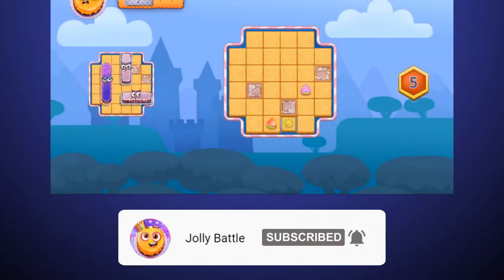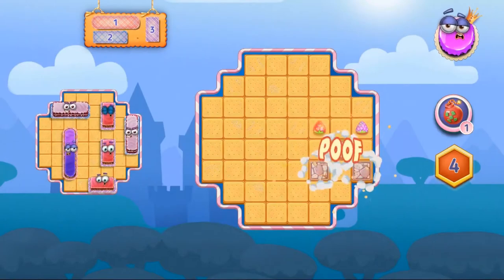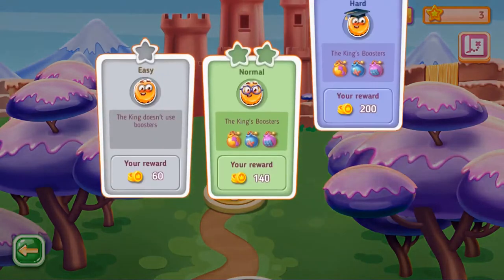Start off with a tutorial and learn how to quickly get to the yummy cakes that are hidden on the game board. Find out how to use the boosters, Caramel Bombs and Caramel Attack. Complete three tutorial fields and move on to the next level.